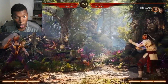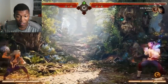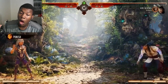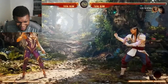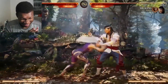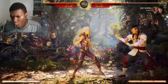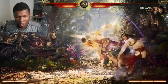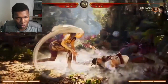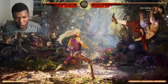Her EX versions have some interesting properties. The straight EX version will actually eat up fireballs — so if you use a bar of meter in a zoning war, you'll actually beat out their projectile. It's really neat. She adds that little hair work from the beginning, and up close it turns this pure zoning tool into an actual offensive tool. So two different ways you can use it. She's actually cheese-worthy!